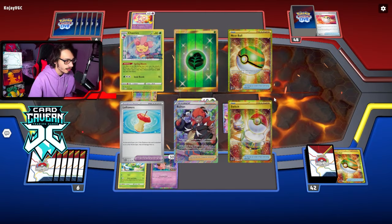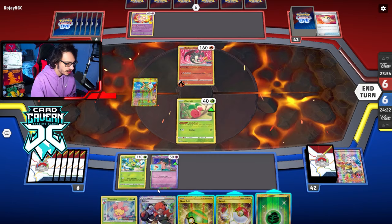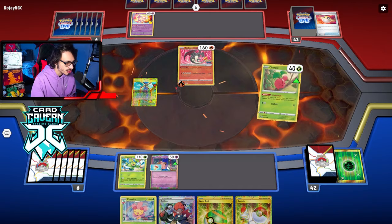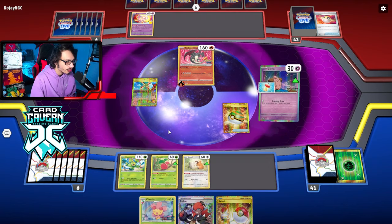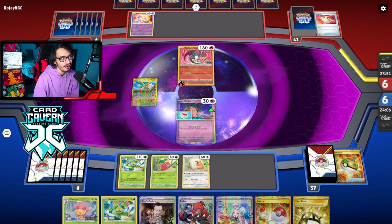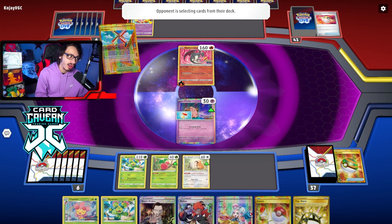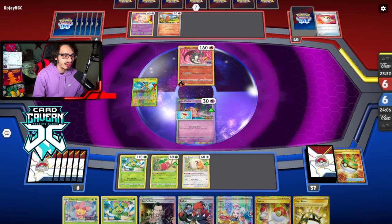Got Leftovers — I'll put that on Cleffa. We can play Switch or Retreat. We have Raihan in hand so we might as well Retreat and save the Switch for Snorlax. Nest Ball for Bidoof and then Grasping Draw for four new cards. Another Maractus, EXP Share — pretty good stuff. My opponent didn't get a Charmander down turn one, which is bizarre. Surprised they went for Mew — now they can get a Switch if they have Arvin.